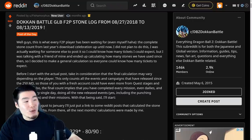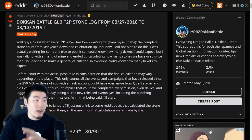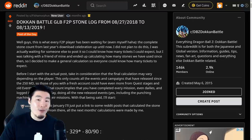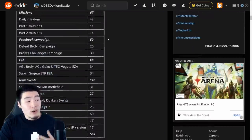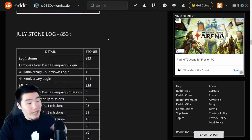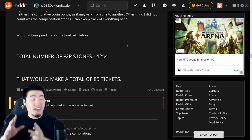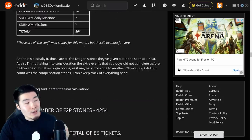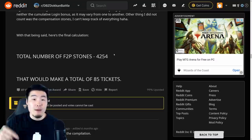The way we're going to do this is by using this post by Reddit user Fishamorphous from a couple months ago. What they did is essentially compile all the stones that we got between August of 2018 and August of 2019 for free. The reason they did this was actually to determine how many tickets we would get for the 300 million download celebration, but it's also very useful for today's purposes. They added up all the stones — there are different logs for each month, August, September, October, November, December, and so on, all the way up until August of 2019. I'll leave a link to this post in my description below.